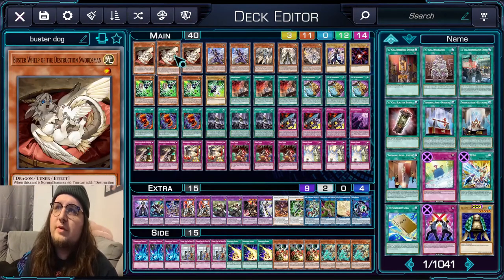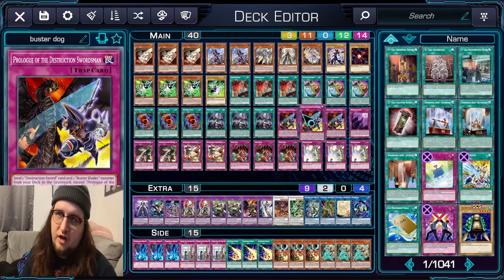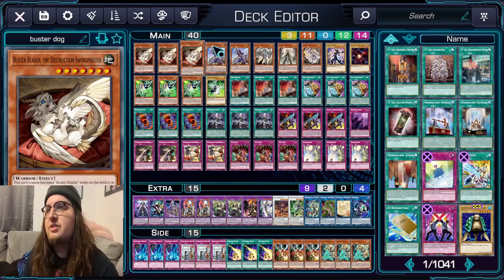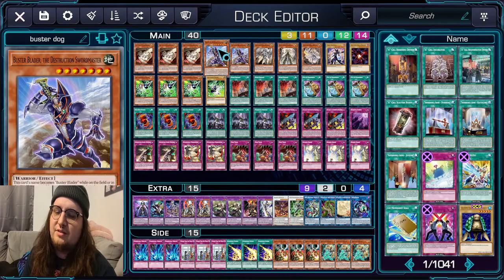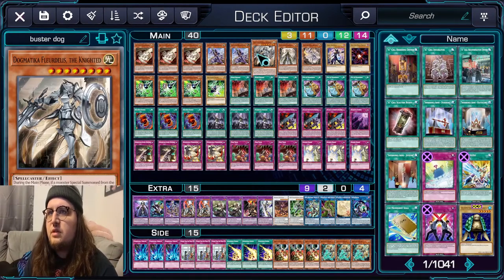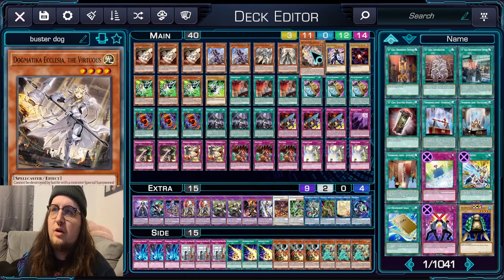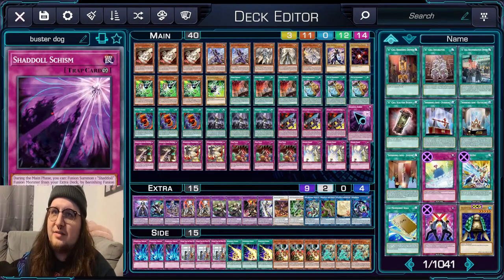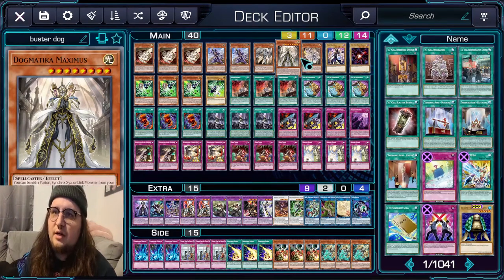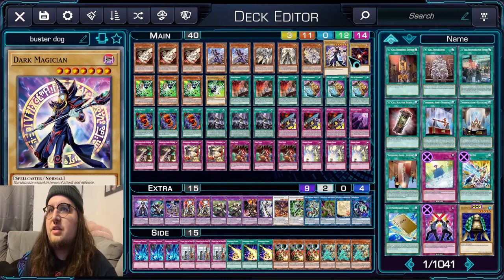We have three Buster Roll-Up with Destruction Swordsman — it searches our Prologue and gets us into our Buster combo. Alongside three of these, three of these, and three Trap Tricks, it's pretty consistent to get to the Buster Blader engine. Two Destruction Sword Master, because the deck doesn't function if you draw the one-of. One Maximus and one Ecclesia for the Dogmatica engine — Maximus is here for the Schism and it's another target for our Nadir.